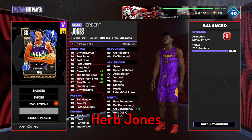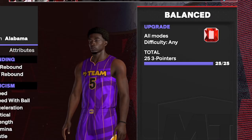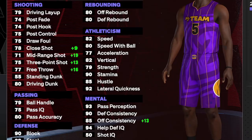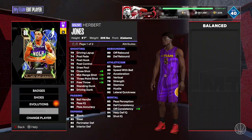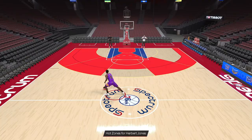Hey guys, hope you're doing really well today. In today's episode we're going to do a showcase of the new Evo Herb Jones. Herb Jones evolves from a Sapphire to a Ruby and you need 25 three-pointers to evolve him. Once evolved, Herb Jones gains a plus 9 to the close shot, a plus 19 to mid-range shot, a plus 13 to three-point shot, a plus 16 to free throw, and also plus 13 to offense consistency.